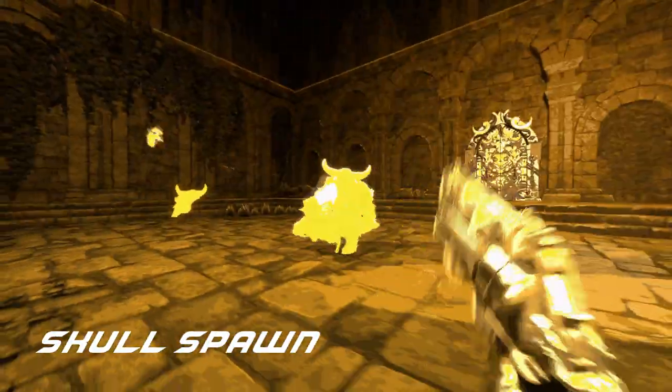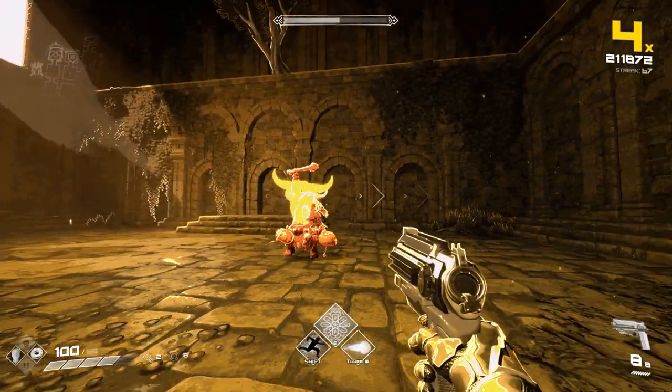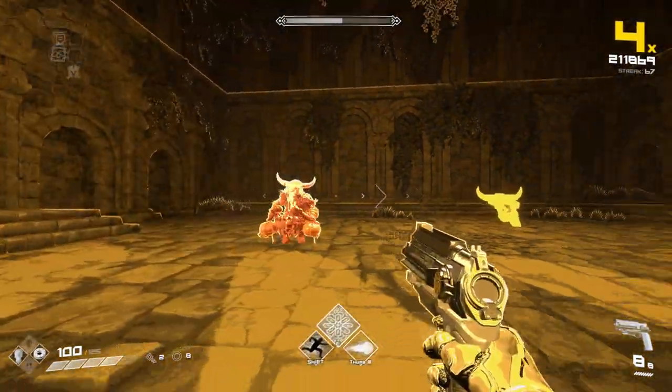Skull Spawn: Vaite quickly lifts up his right arm and spawns a bull skull that chases you. Simply shoot the skull to blow it up before it reaches you.